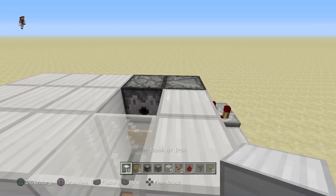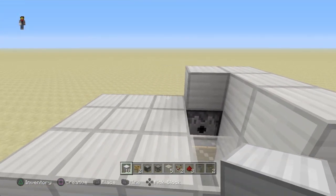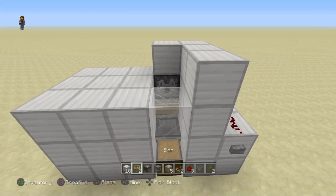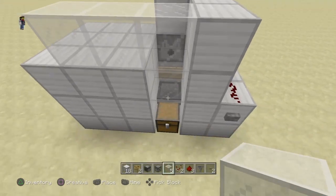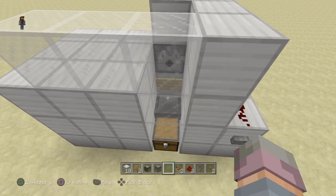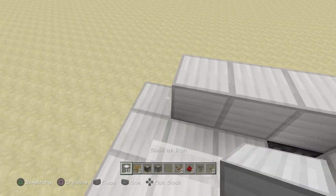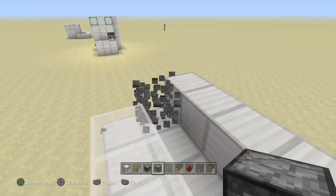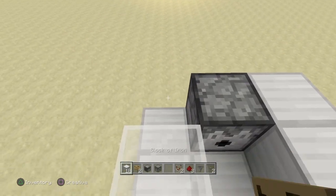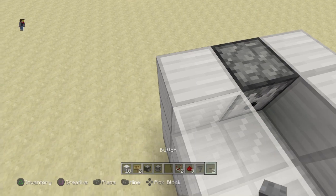Our next step is to build the actual chamber for our cows. I'm going to fill this part in here, and then I like to do this section as glass — that's our five pieces of glass. The back wall is just solid here. You'll place your dispenser facing this way, and there's a button out the front here.